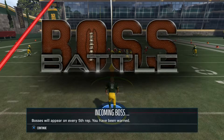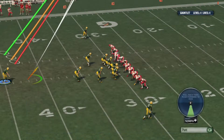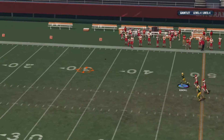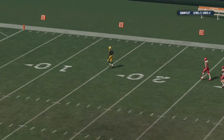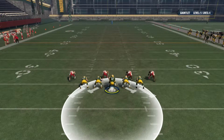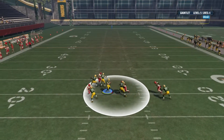Boss battle! Bosses will appear after every fifth rep — you have been warned. What the — okay, down the punt? What is going on, why is it going backwards? Stay in the pocket for six seconds, avoid the sack — oh my god. What was that boss battle? That was six seconds, come on.